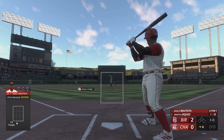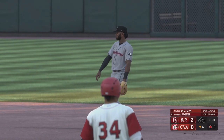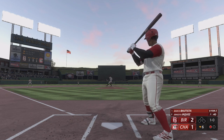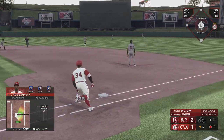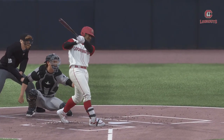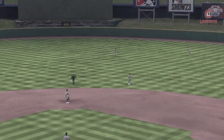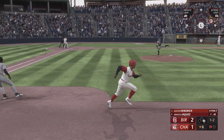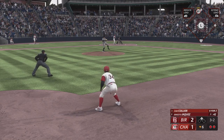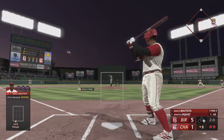Bottom of the fourth, his second at-bat batting leadoff — he lines it right at the first baseman, what a play by the Birmingham first baseman. Bautista is off to an 0-for-2 start. In his third at-bat in the bottom of the sixth, he sends this one up the middle — that is exactly what we like out of a guy like Marco Bautista. Strong contact right up the middle. Marco Bautista with his first hit at the Double-A level. He then tries to steal second and slides in safely, beating the throw for his first stolen base.